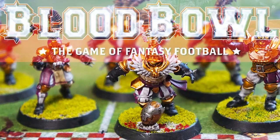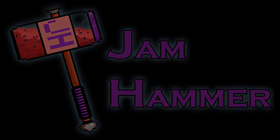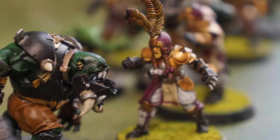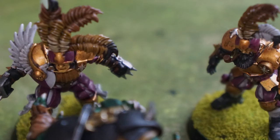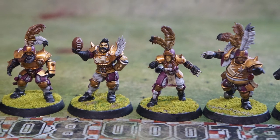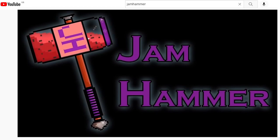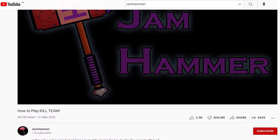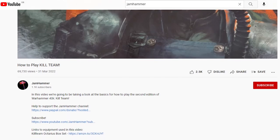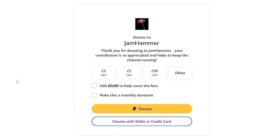Hello and welcome to Jamhammer. In this video we're going to take a look at a nice, simple paint scheme for your Human Nobility Blood Bowl teams in the style of the Bogenhafen Baron's uniform. You can find the time codes for each stage of the paint scheme in the description below, so you can jump straight to these as needed, as well as affiliate links to all the equipment used and a PayPal wallet if you would like to donate to help support the Jamhammer channel.